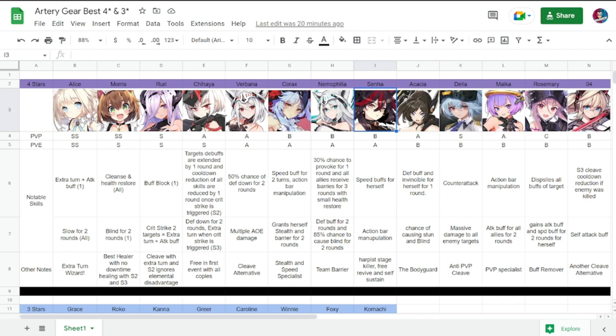Send is a four-star as well — PvP B, PvE A. She has speed buffs for herself and action bar manipulation. She is a Harpy stage killer, so you can build her for the Harpy stage. She also has free revive and self-sustain.